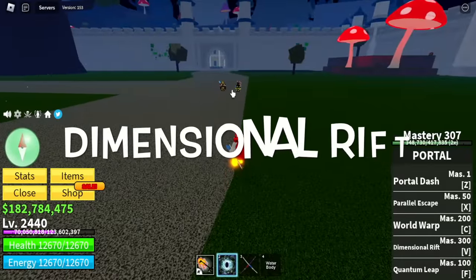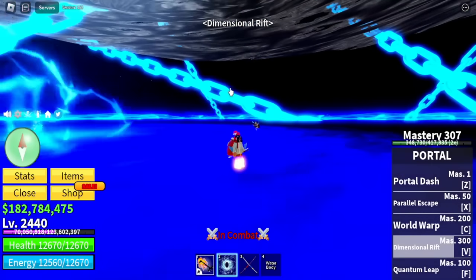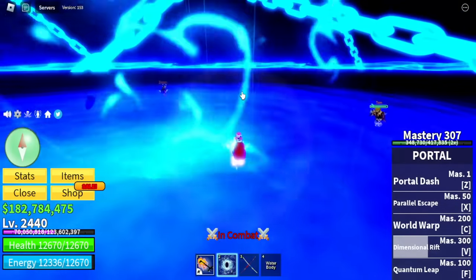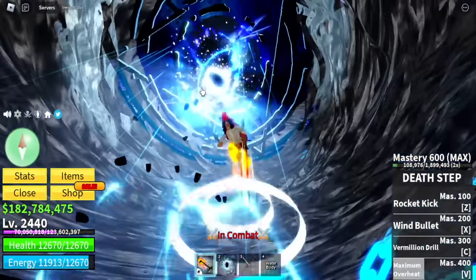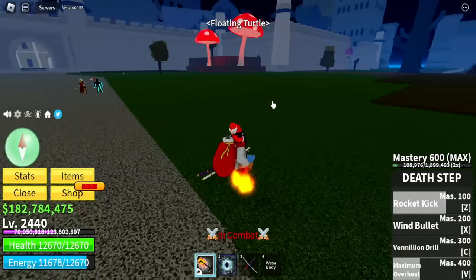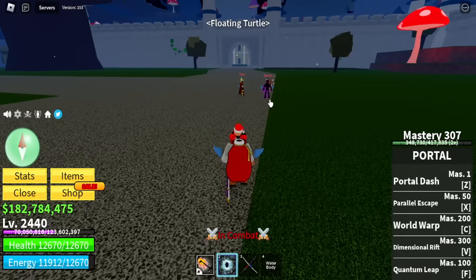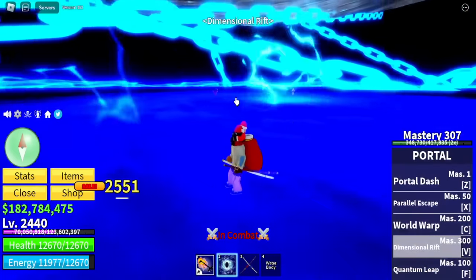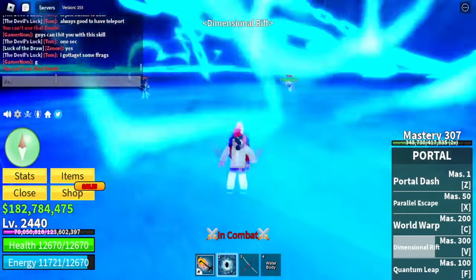The last skill is called Dimensional Rift. You can only attack players with it — there is minimal damage but you will be teleporting them into a dimension. Can they escape? Yes, they can escape — they just need to head to the portal. If you cast Dimensional Rift again while inside the dimension, you will be teleported outside. This one is really good for PvP.